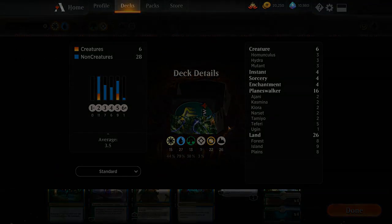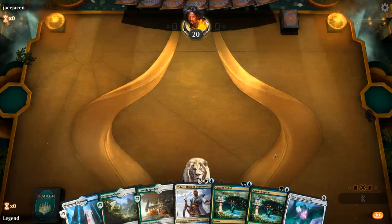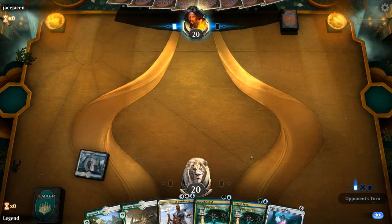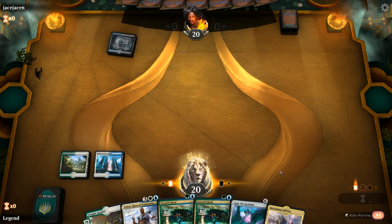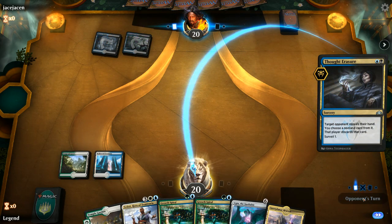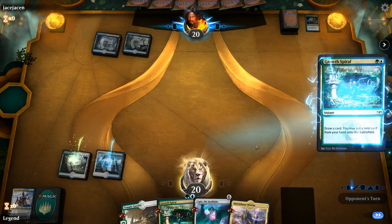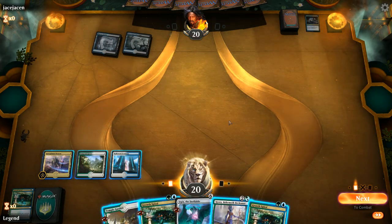Let's jump into some games. We're on the play with a decent hand featuring double Grow Spiral to ramp into powerful Planeswalkers. We lead with Hallowed Fountain. Opponent plays turn-one Watery Grave — probably some Esper control or midrange deck. They hit us with turn-two Thought Erasure, taking away Teferi since we have double Grow Spirals anyway. We run out Kiora, though we probably should have used Temple Garden instead to avoid paying two life.